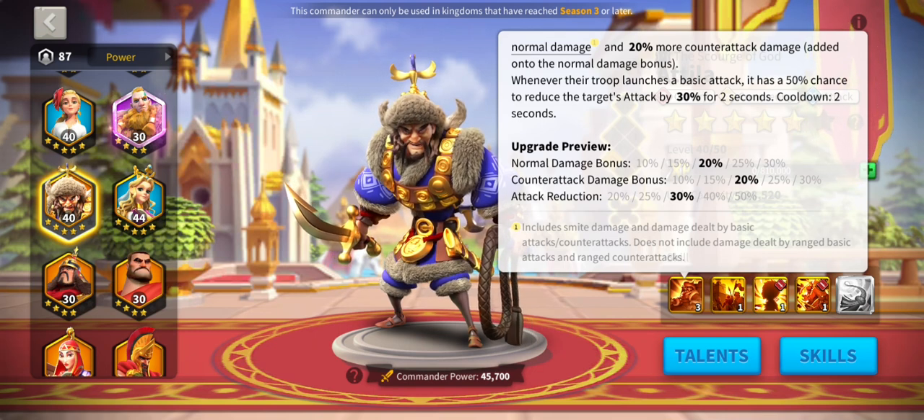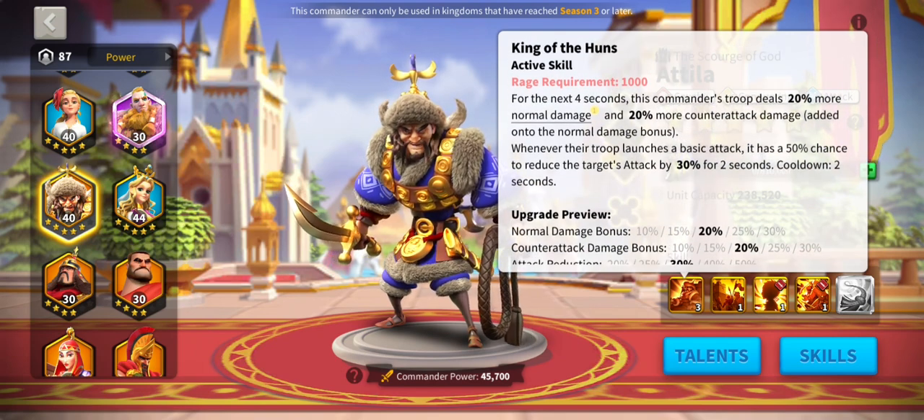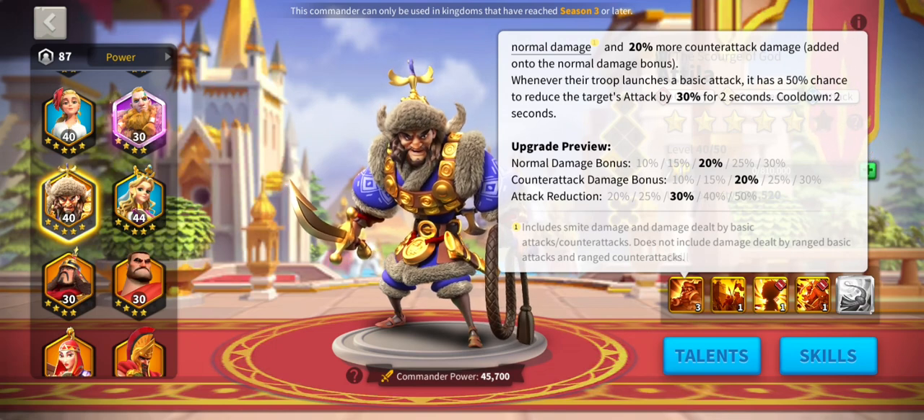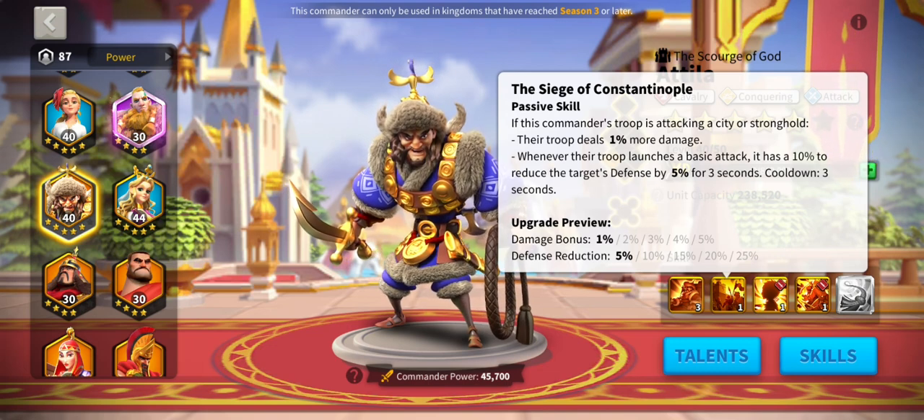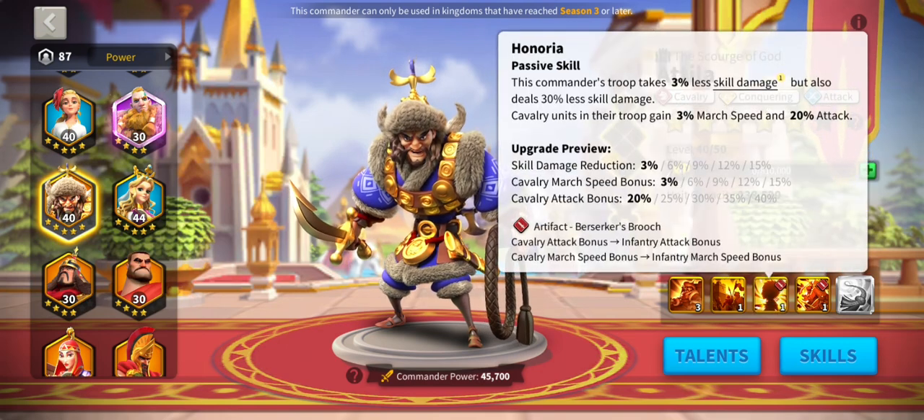Not only that, they get an attack reduction of up to 50 percent — mine says 30 percent because it's not maxed; I didn't invest in him at all. But maybe I can think of somebody to pair him up with for this four-day tide where we go into our final battle in KvK. Going down to Honoria — another passive skill — this commander takes up to 15 percent less skill damage, but also deals 30 percent less skill damage. The smite damage commander I've got in mind doesn't deal skill damage, so it doesn't matter.